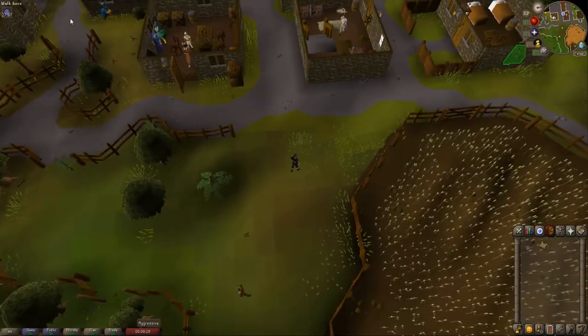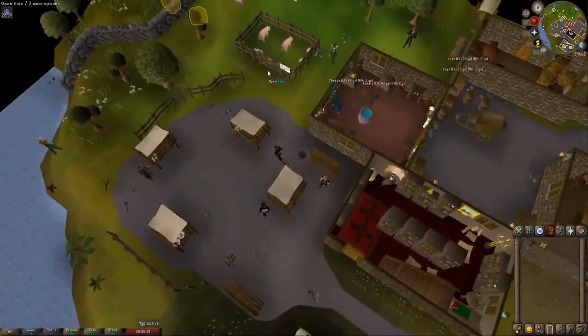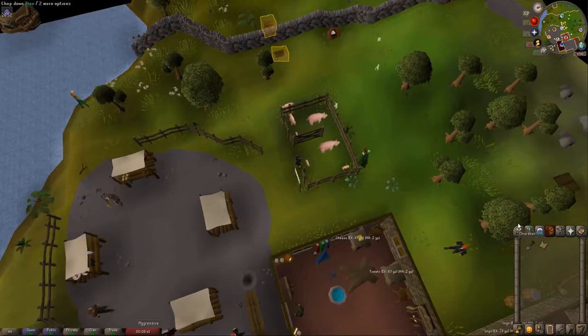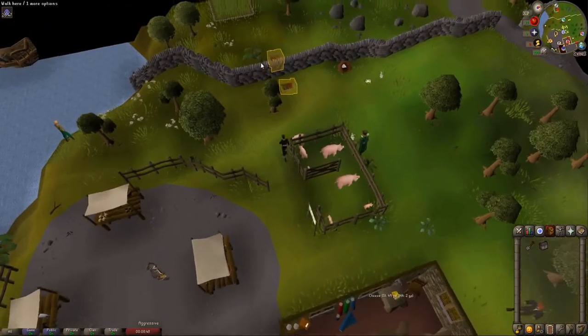The fourth and final clue is located in the pig's pen just over here. Open the door, it's just a couple steps forward, and we'll dig to get the final clue.